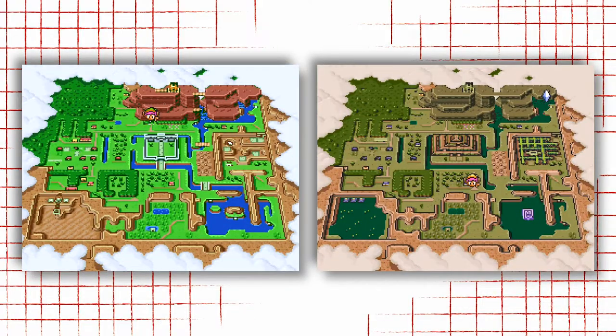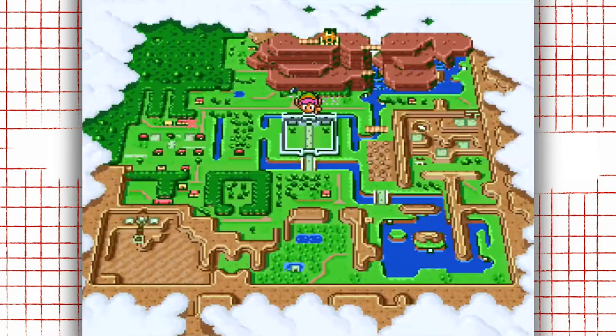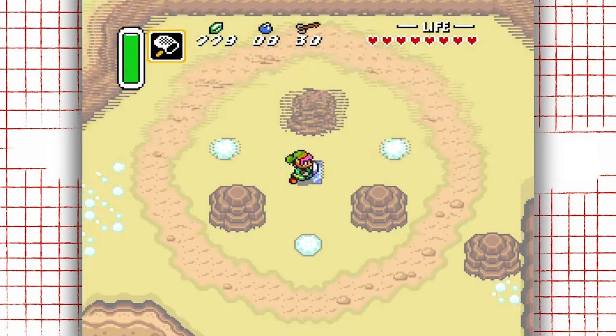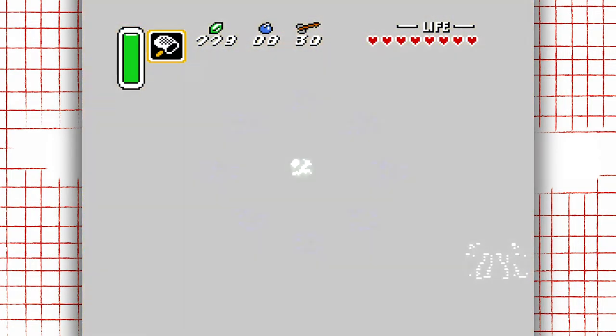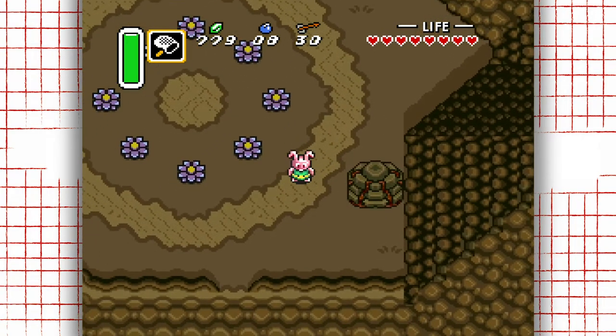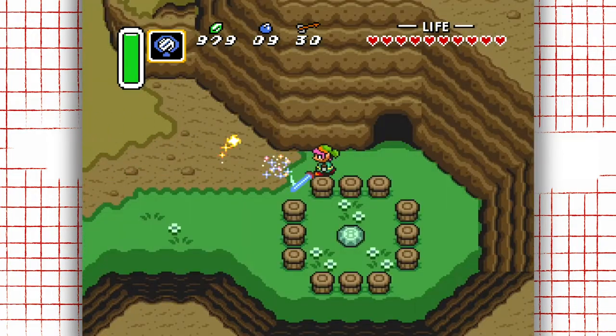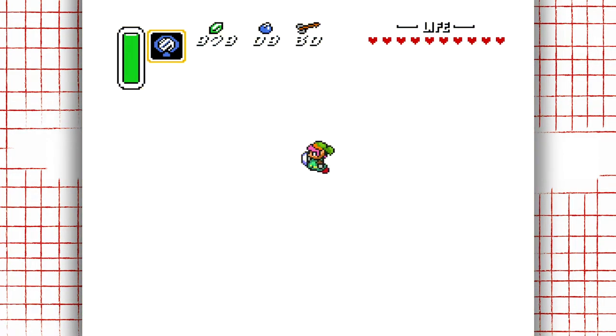Take, for instance, the fact that the light and dark worlds use the same layout. Obviously this was done in part to save space, because they probably couldn't fit two completely unique, equally sized worlds on one cartridge in 1991. But in a user experience sense, this means that once the player reaches the dark world, they already know their way around because they're familiar with the layout of the mirrored light world already. Nintendo just taught their players how to explore two worlds at once.